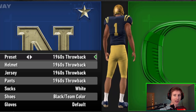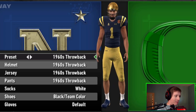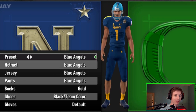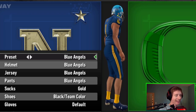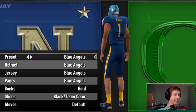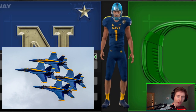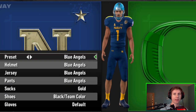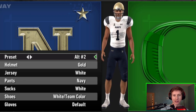They just did a really good job. But the one that puts Navy right up there with Air Force is the Blue Angels combination — such a great uniform. The helmet looks awesome with the planes on the sides coming up the back as well. They just did a phenomenal job with this. We'll throw up a picture of some Blue Angels as well. They also have some alternates that we can scroll through, and all of these are going to look pretty solid.